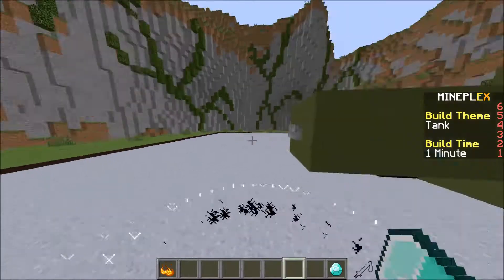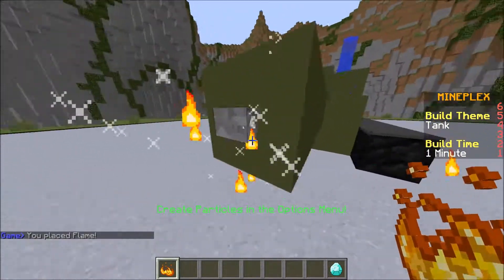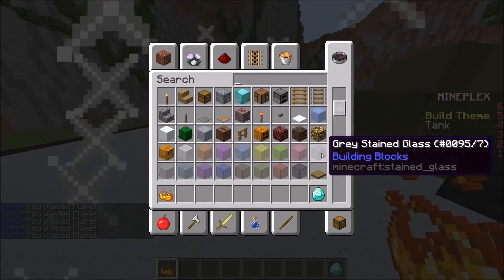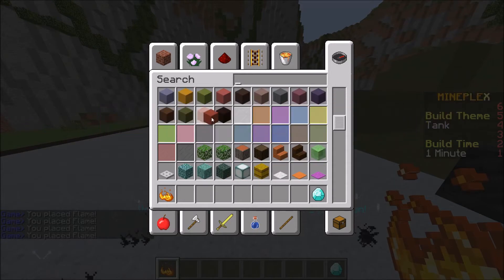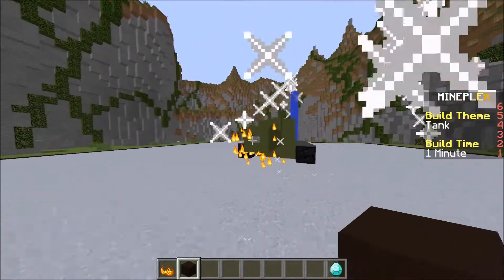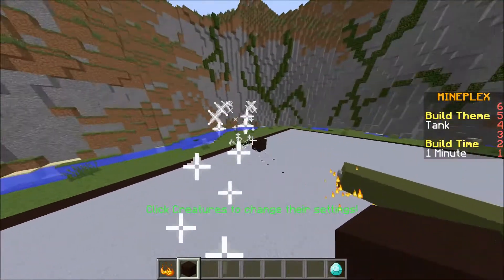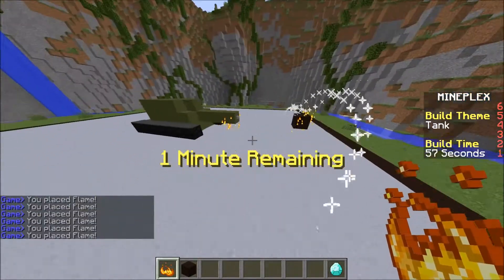Let's just get some particles from our trusty thing here. Let's do flame — let's do quite a few of them. And then let's just make ourselves a little bullet coming out of the front — let's make that out of some black stained clay. Let's go forward a few. Let's do it like that.